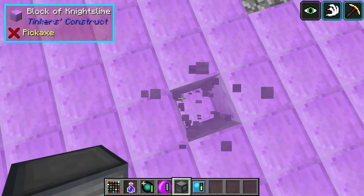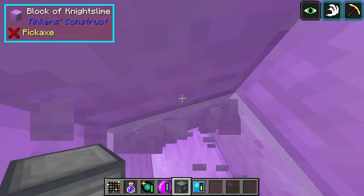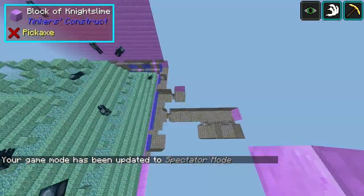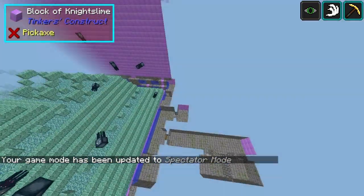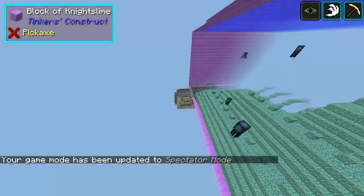If I go a little bit further down and just go into game mode 3... we've also got - it's hard to see, but there is an end pool. It's not too hard to see, I suppose. Right over there.